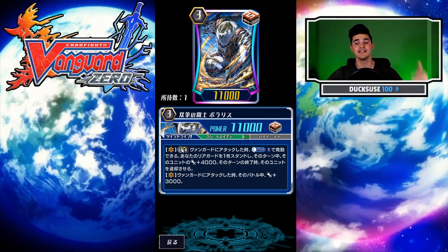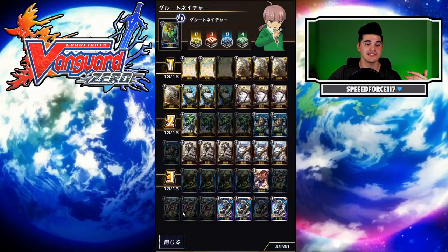His main skill is Limit Break 4: when this unit attacks a vanguard, Counterblast 1 to stand one of your rear-guards, and that unit gets Power +4k until end of turn — then at the end of that turn, retire that unit. This is a multi-attack enabler for Great Nature. No more stand triggers needed — the deck can comfortably play nine draw triggers and not sacrifice any aggression. The removal of the locks engine also frees up our grade twos for cool tech cards.